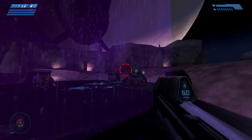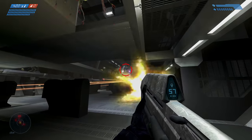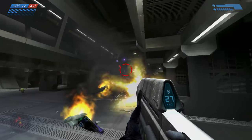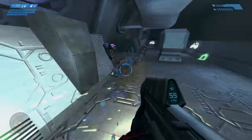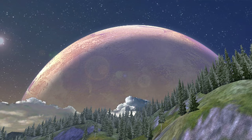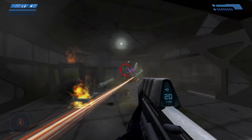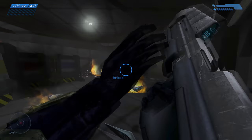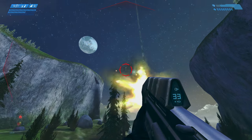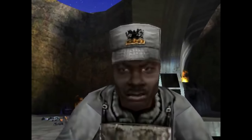When it comes to user comfort, this rifle excels as well. It comes with an integrated computer hooked up to a screen that displays the number of rounds left in the magazine and also a magnetic compass, with its north set towards Threshold. The MA-5B is the complete package — a jack-of-all-trades and a master of almost every one.